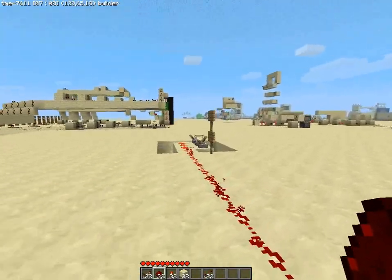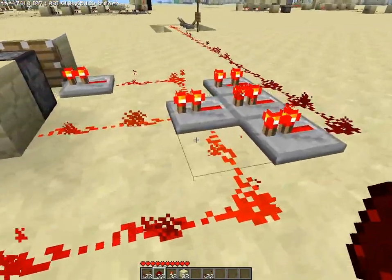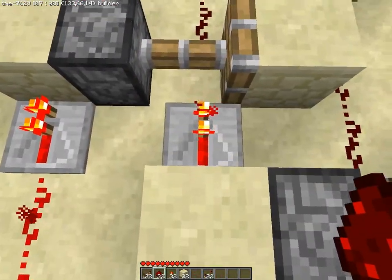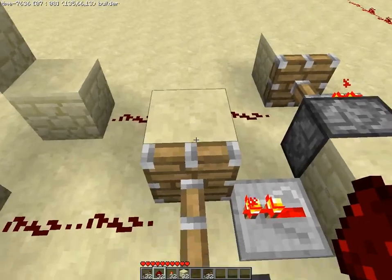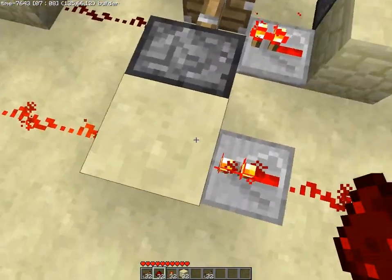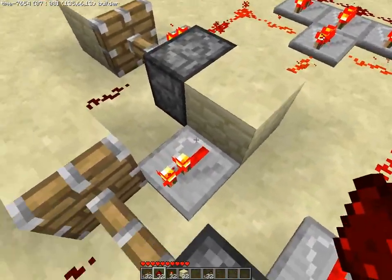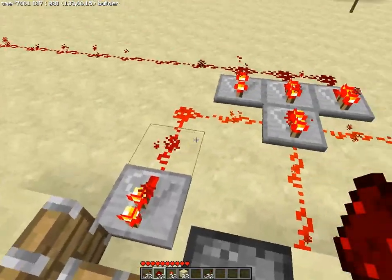For the third line, the same principle applies with manipulated delays. Here I have one, two repeaters — same as line 2 — but there's also a repeater connected to the output where the piston is, making it three torch-lengths total. Line 3 activates first, cuts line 2, and line 2 is activated before line 1. As you can see the current is cut but goes all the way through, so everything before is activated. The piston cuts the first line before two.